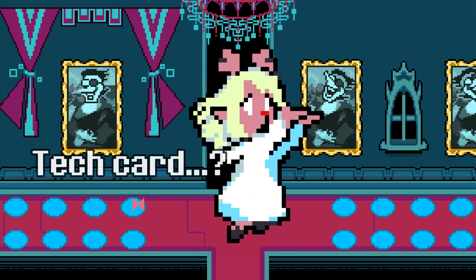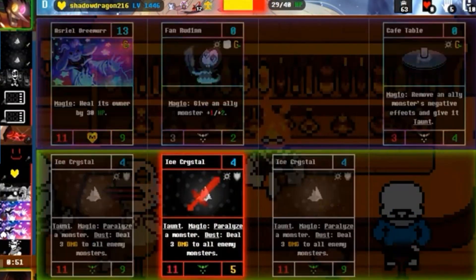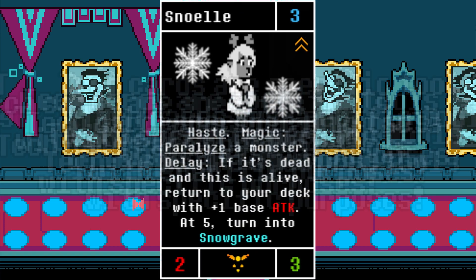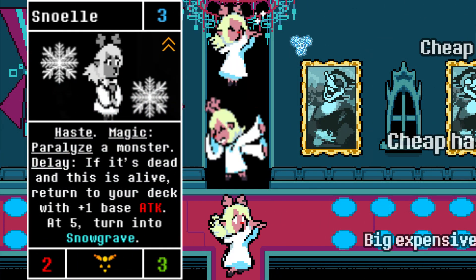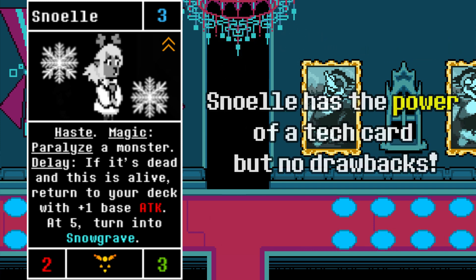Snowyle is also a tech card, because she counters enemy defensive decks really badly — to the point where she is sort of a win condition on her own. But unlike other cards that cover specific weaknesses, Snowyle is great versus everything. The three of her effects make such a perfect synergy that this card has almost no weakness, while by design she should. And that's why Snowyle is the best card in the game.